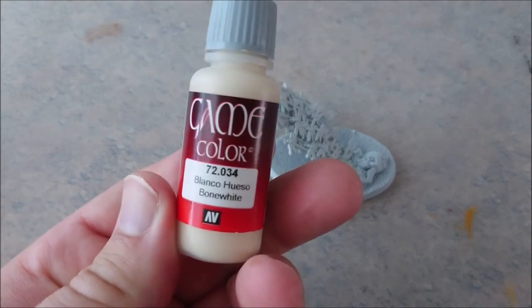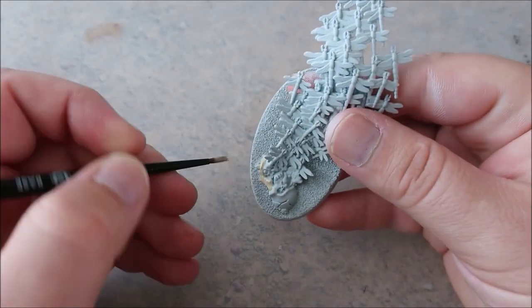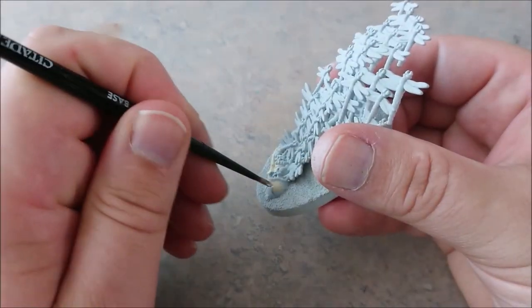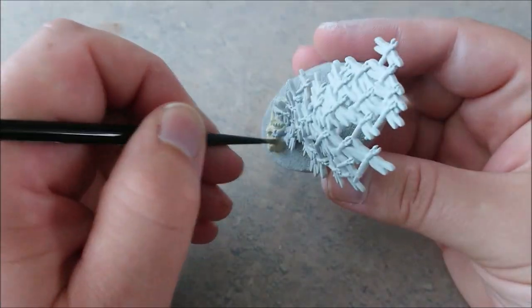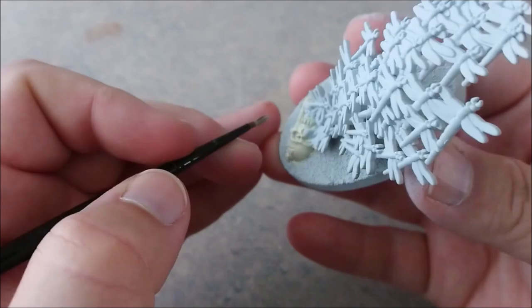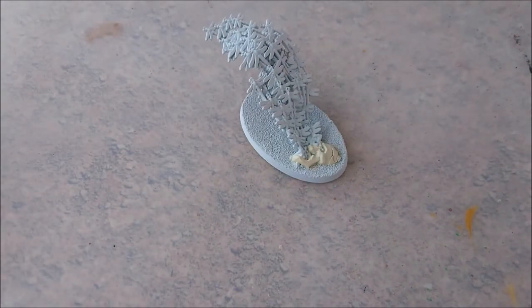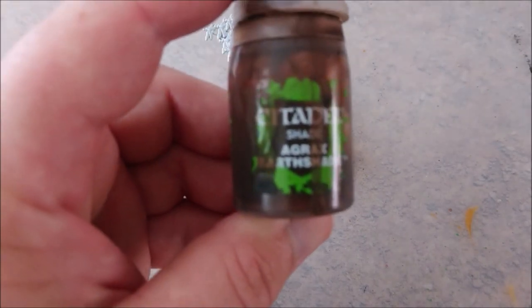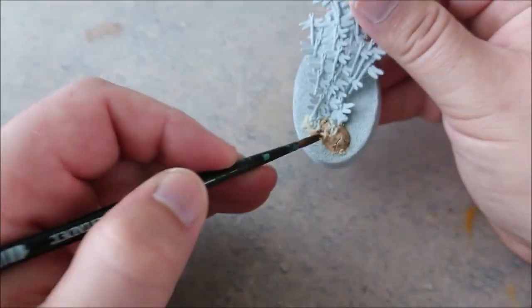We're building this up with Bone White for the skull. Normally I won't do too thin coats, but now I am doing two thin coats because the detail of the skull needs to be shown a bit more than average. After that we are going to do some Agrax Earthshade to deepen the colors.